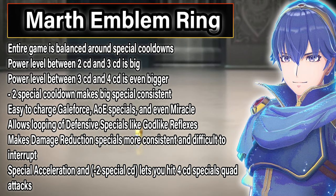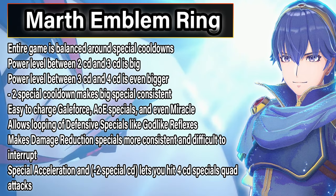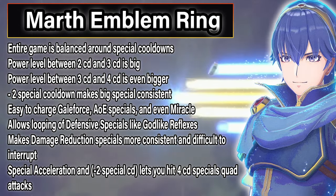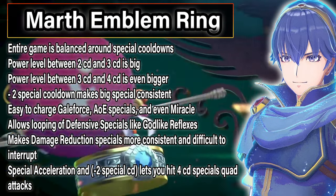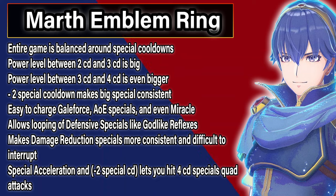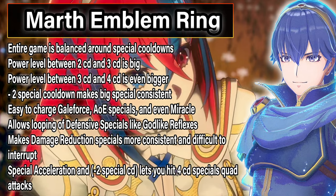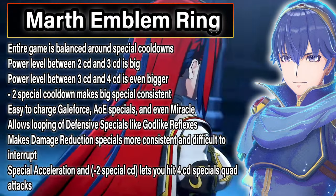Godlike Reflexes is now very easy to loop and is much more difficult to interrupt with effects like guard or defensive tempo. It also means that armors can use defensive specials like Aegis much more consistently, and if they can counterattack, they can easily recharge those specials in between enemy attacks, which will significantly increase their defensive power, especially when you consider Hardy Fighter. This effect combined with Brave attacks allows for absolutely insane damage output, which is the main reason it reduces special damage as a balancing feature. This ring also allows for some insane unit building, and opens up a lot more builds to other heroes. For example, heroes who were using inheritable weapons can now have slaying, which is really big. It also allows heroes who didn't have slaying in their preference weapons to use current meta builds.